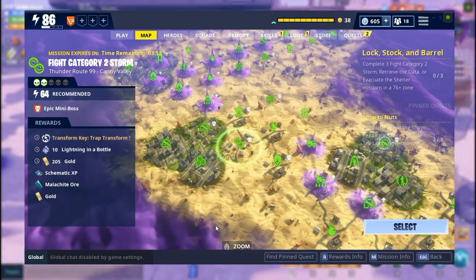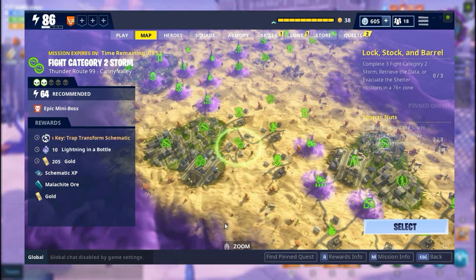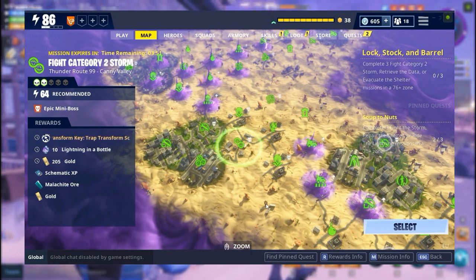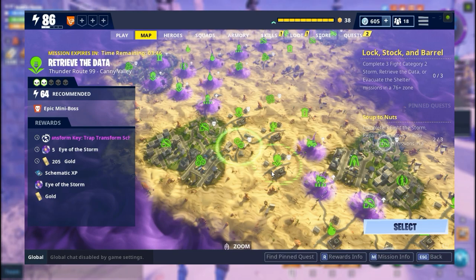What kind of rewards can we get from daily alert missions? We can get V-Bucks, transformation keys, schematics including trap and weapon schematics, heroes, defenders, survivors, and sometimes re-perk and evolution materials.